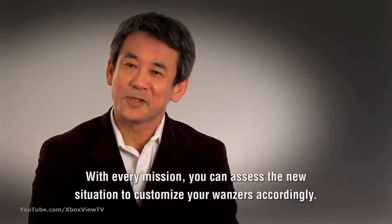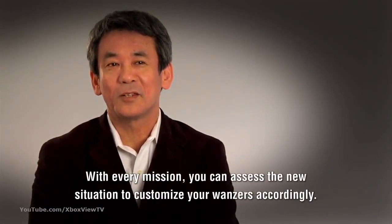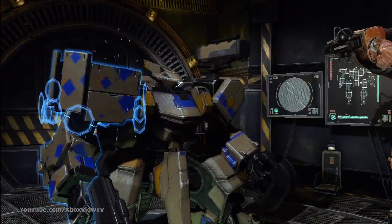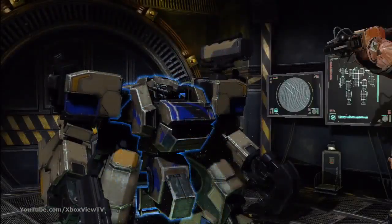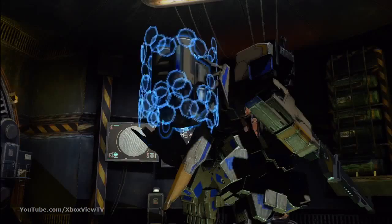They can also carry shoulder weapons, anything from a grenade launcher, rocket launcher, or missile launcher. The EDGE system stands for Emergency Defense Galvanosynaptic Enhancer. Basically, this gives the player the ability to slow down time and get an advantage over their enemies. Once they enable this, they can get in behind their enemies or dodge incoming missiles or bullet fire, giving them an advantage in a firefight.